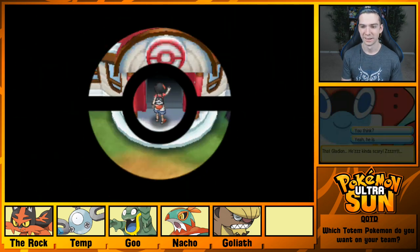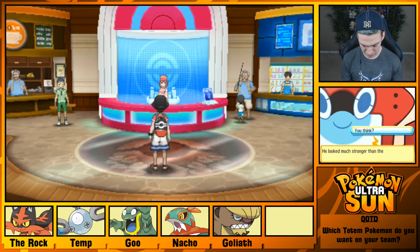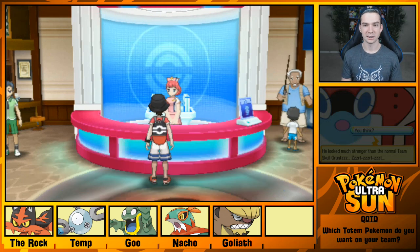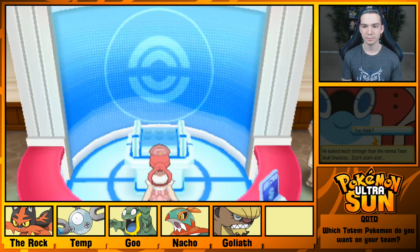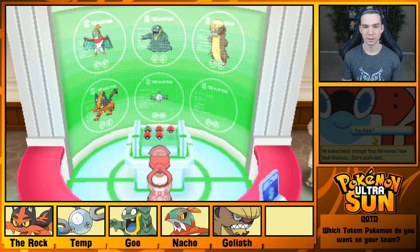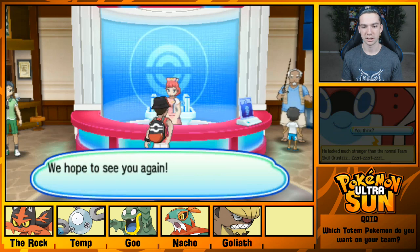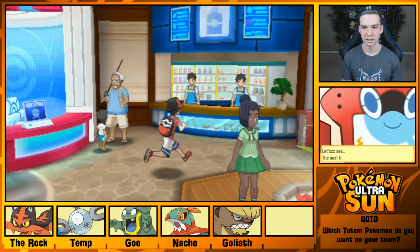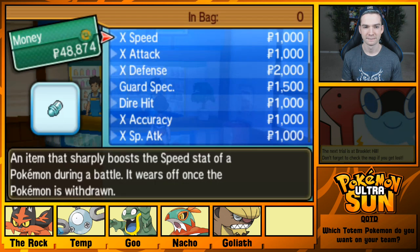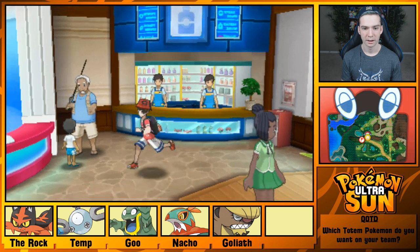Gladion is kind of scary — he looked much stronger than the normal Team Skull grunts. That's because he's not a grunt. All right, let's get the squad healed up and see if there's anything exciting in the Pokemon Center. Second floor person — what do you sell? Lovely.